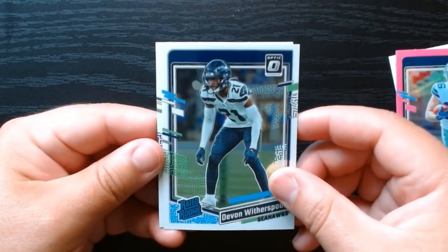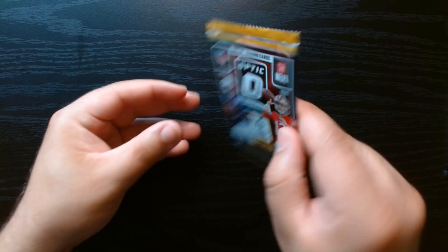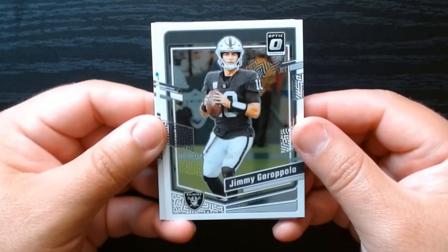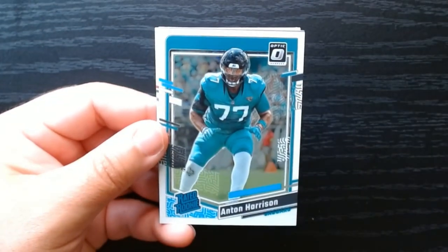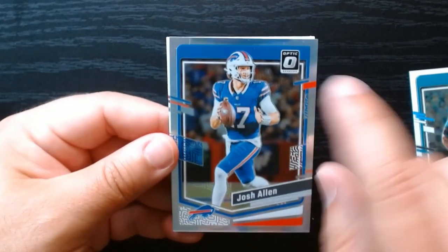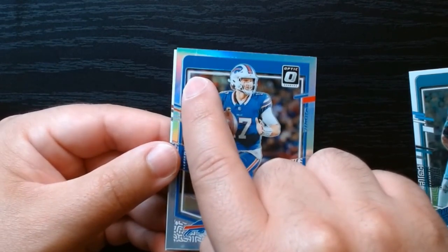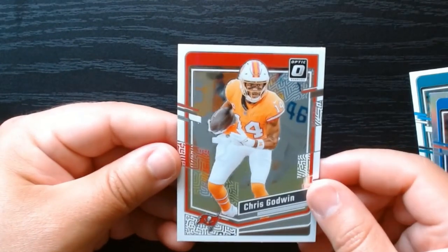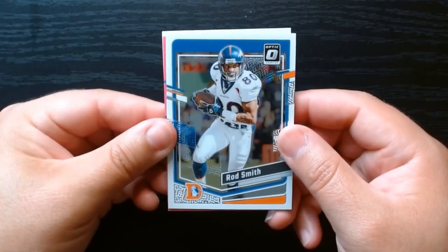Devon Witherspoon and JuJu. Next-to-last pack — let's go. Jimmy G — I wonder where he is, I actually haven't read anything on where he will be. Backing someone up probably. Anton Harrison on the rated rookie. We have a silver of Josh Allen — oh my lord, there's like a big smudge or print line, not good. But it is a silver of Josh Allen. And Chris Godwin.